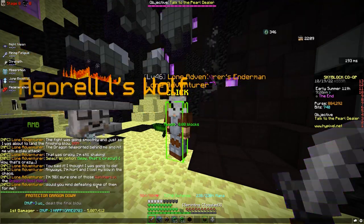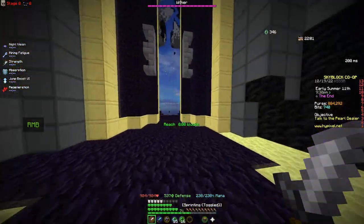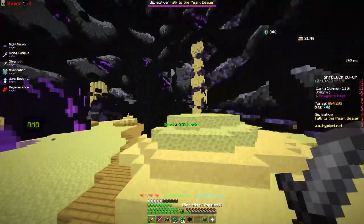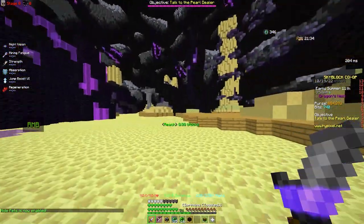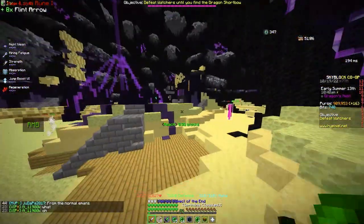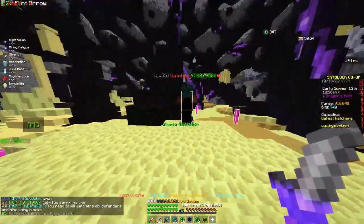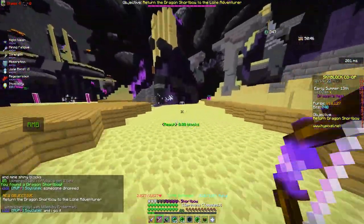After that, he'll say he lost his bow while fighting the dragon and that one of the watchers in dragon's nest has it. You have to kill some watchers in order to get it. I'll switch lobbies to do the dragon's nest. I'm not sure if it's a magic find drop or just a guaranteed quest drop, but you just kill watchers and you'll get the dragon shortbow.